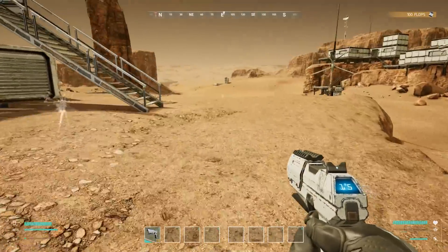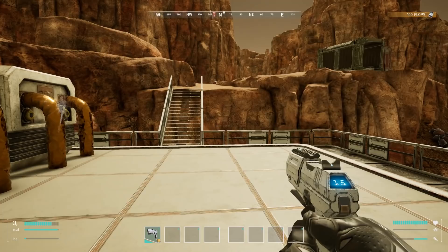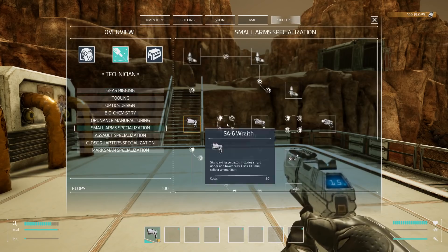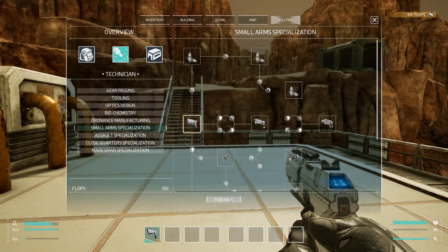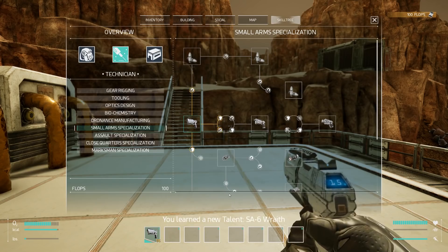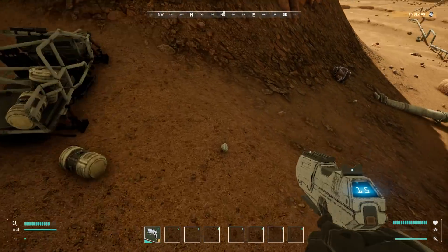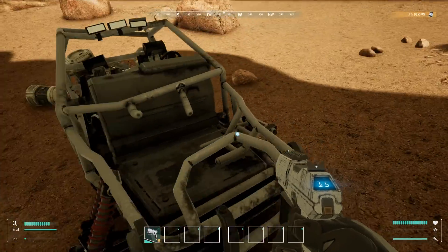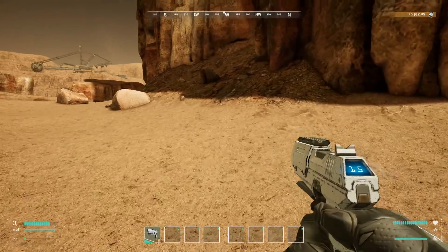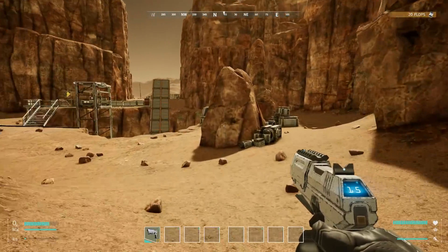There's a skill tree with survivalist, technician, architect, and weaponsmith options. Is there a Jason Bourne skill tree? These are all the different people who've played on the server. I've got 100 flops and I can research small arm specialization - pistol extended. I researched the pistol. There's like an old crashed rover in here. I just picked up a nitrate rock. Researching the pistol was probably a bad idea but I did it anyway.